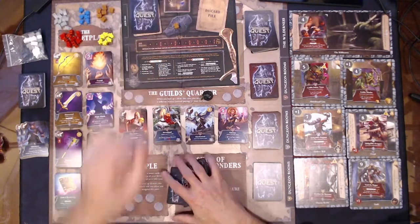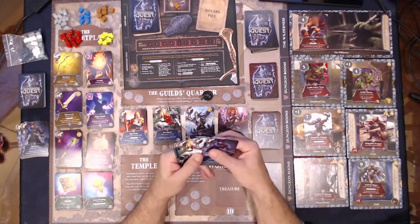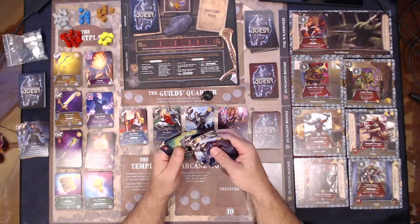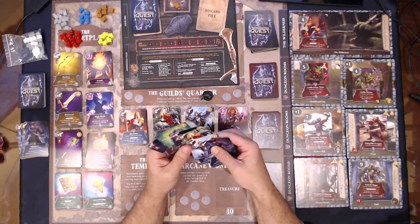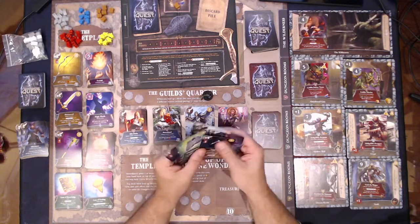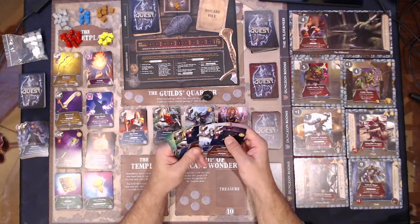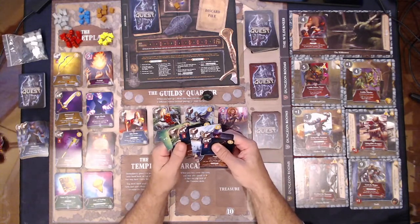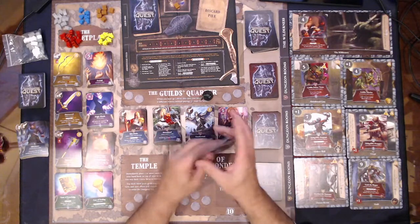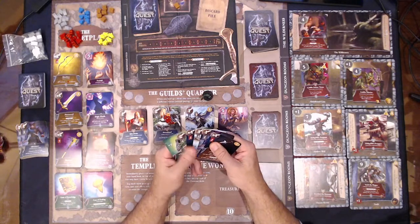Let's see what we got now. Oh my gosh, we got a lot of good things here. So we've got two, and this combo — we're gonna have three, four, five, six, plus we can draw a card. So this time we're gonna go after the goblin potion tester.